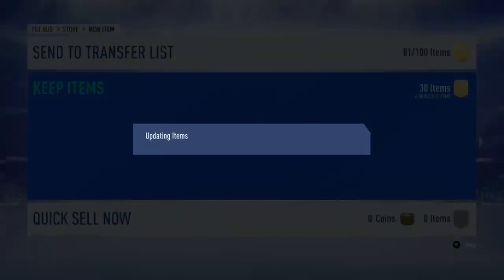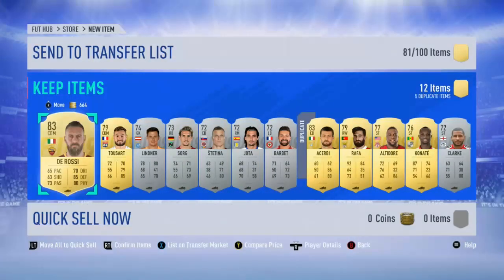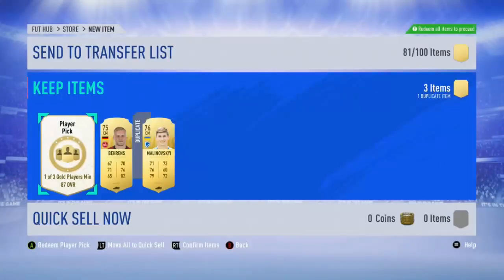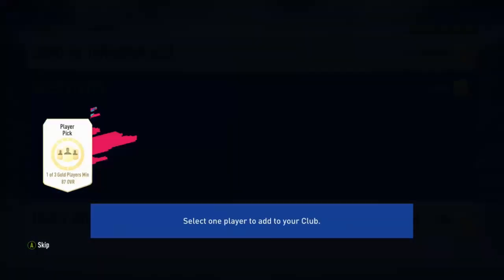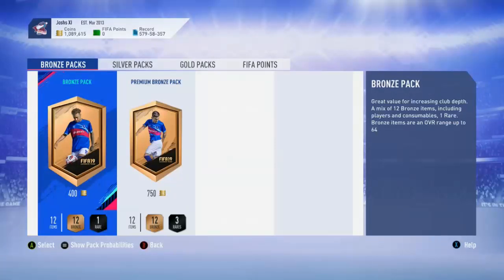I've shown you how I completed the SBCs and how to snipe the cards, so let's finish opening these packs. Let me know in the comments who you got from the packs, how long it took to snipe the cards, and how much you spent. I'm also going to be dropping a video on my FIFA 20 beta thoughts tomorrow - I was lucky enough to get an invite including Ultimate Team. We'll open the Twitch Prime August pack now and redeem the player pick - we'll take Rodriguez! If you liked this video be sure to like and subscribe, and look out for the FIFA 20 video tomorrow. Until next time, goodbye!